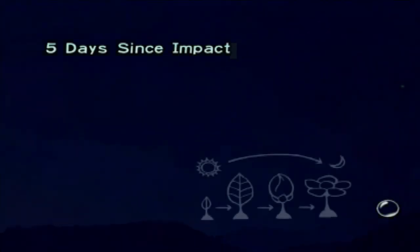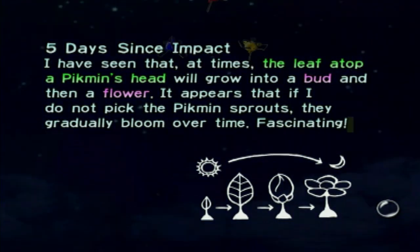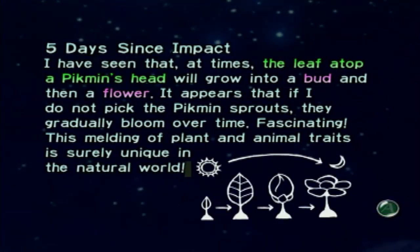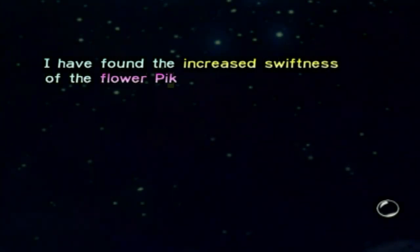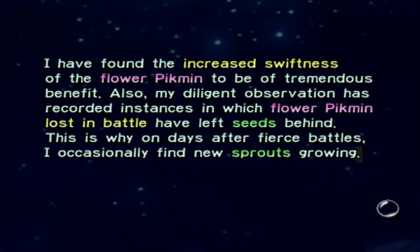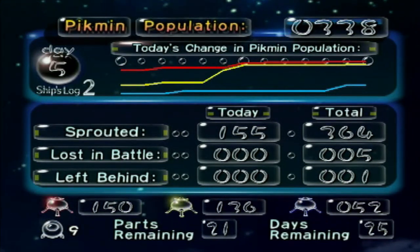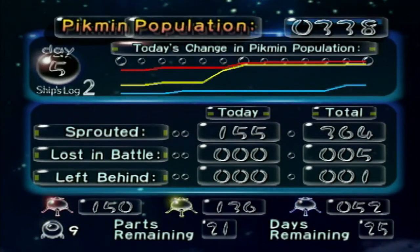Even though there were no Spotty Bulborbs in the zone, one shows up at the very end — because they were like, oh crap, we forgot to add an enemy to kill Pikmin if they get left behind in the field. Day five since impact. Olimar's log notes that a leaf atop the Pikmin's head will grow into a bud and then a flower — if you do not pluck the Pikmin sprouts, they gradually bloom over time. The increased swiftness of flower Pikmin is a tremendous benefit. Also, flower Pikmin lost in battle have left seeds behind, so on days after fierce battles, new sprouts may grow. If you lose a flower Pikmin in combat, there's a slim chance one will sprout in its place the next day — a good way to soften the blow of massive Pikmin losses. Just look at how far the yellow numbers shot up, though blue numbers could have been better — 52 is still decent, and we'll be making more blue Pikmin next day.